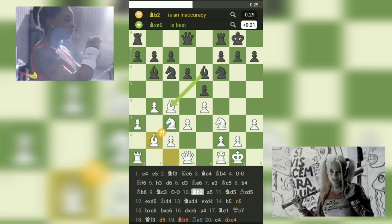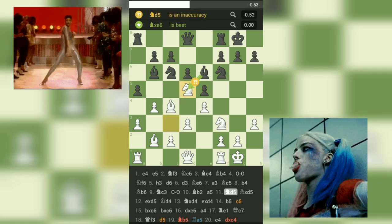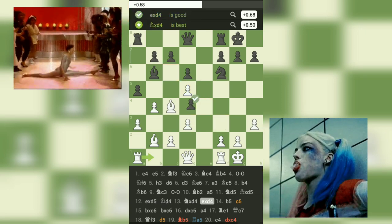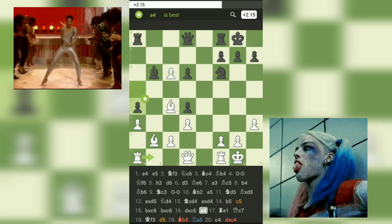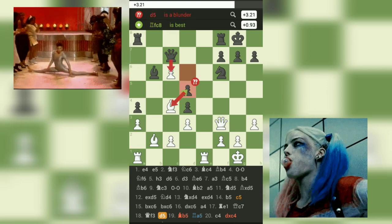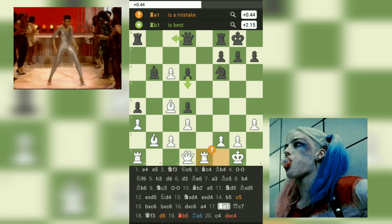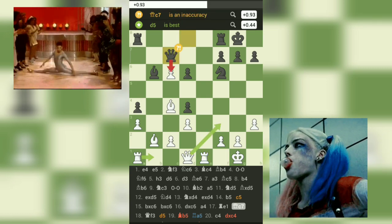Both players show great patience and calculation, considering the positional elements and potential threats. Move 17 marks a critical point in the game as white plays 17.Rb1, preparing to double their rooks on the e-file. The tension is palpable as the players carefully weigh their options. Black responds with 17...Qc7, possibly eyeing an opportunity to counter-attack or unleash tactical possibilities.